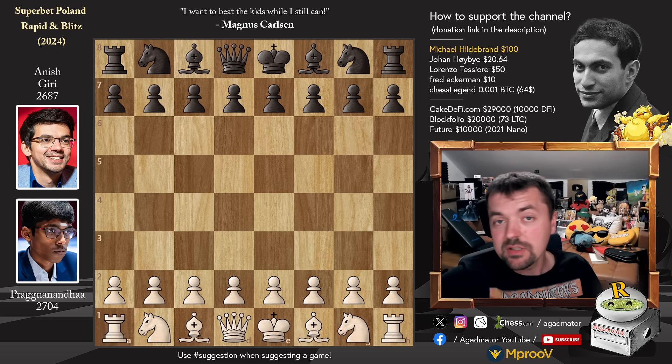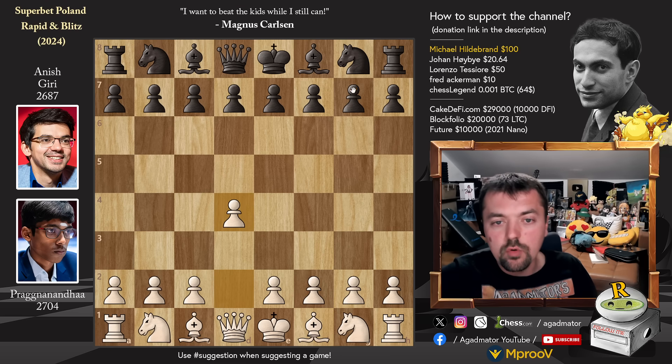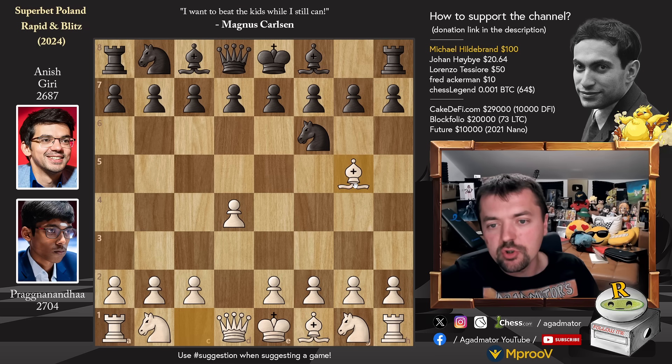It is Praggnanandhaa versus Anish Giri. Anish just coming off from a tough loss, and he's very much looking forward to striking back with the black pieces. But let's see what happens here. Praggnanandhaa with the white pieces opens with pawn to d4. We have knight to f6 by Anish, and bishop to g5 — Praggnanandhaa goes for the Trompowski attack.